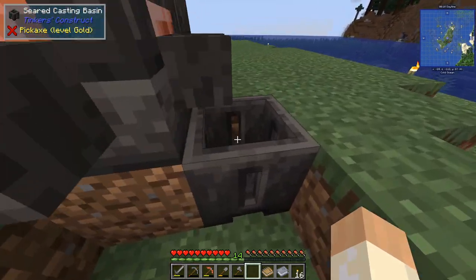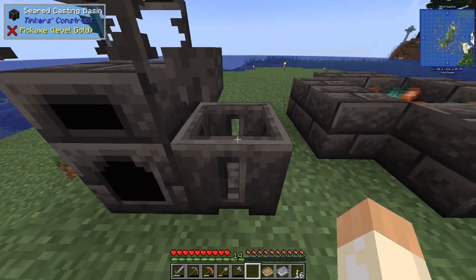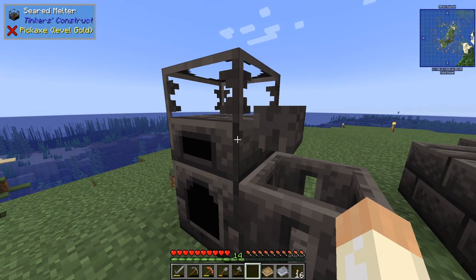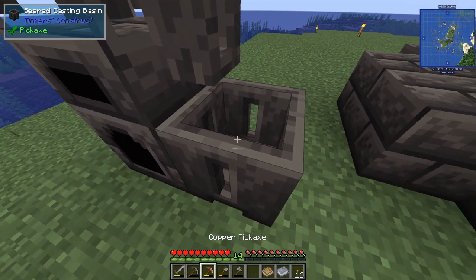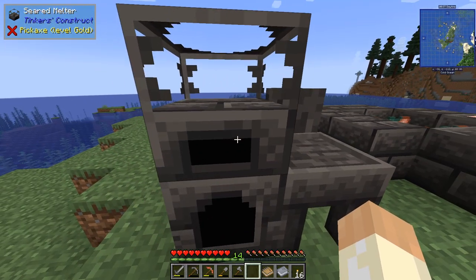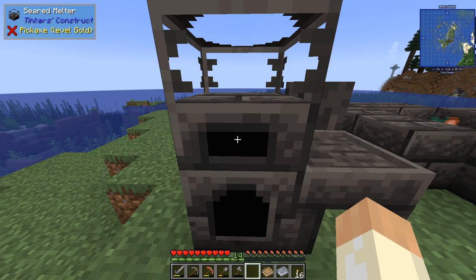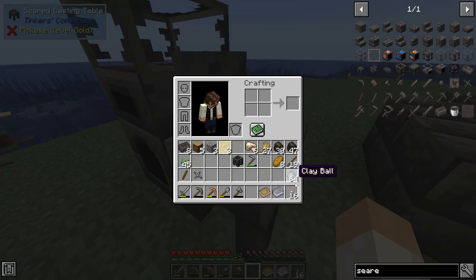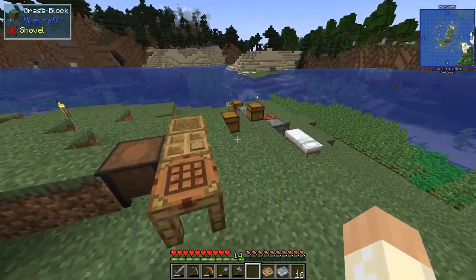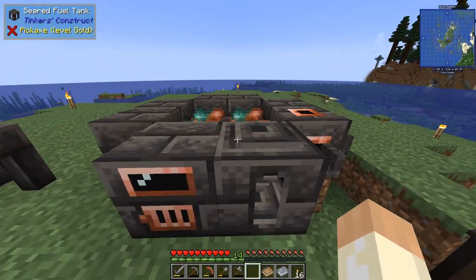I should also mention that it's not only the casting table you need - I would recommend the casting basin as well. Here you can pour your molten metal into a block, so nine ingots, and then you can transform it into ingots easily after that. When you make your tool parts you go with the casting table. This seared heater is for solid fuel only - we can put some charcoal in here, and probably coal as well, and we can melt just a few pieces of metal.